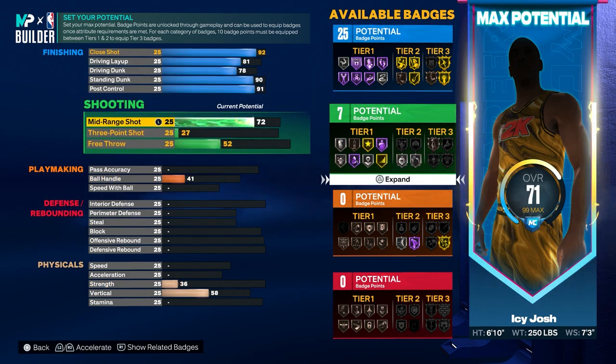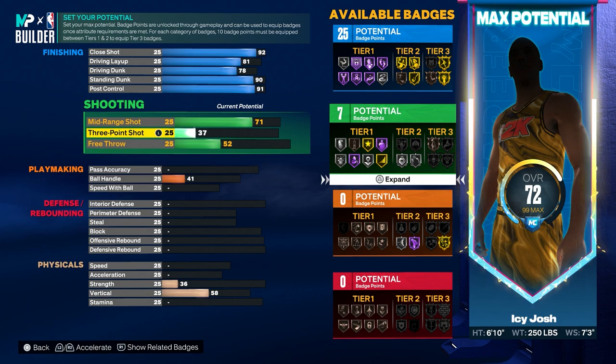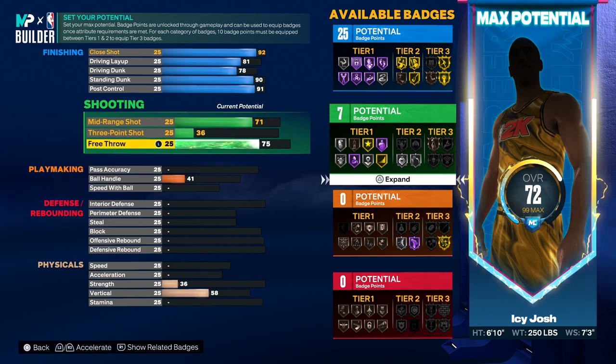For the shooting you want to go ahead and put the mid-range to a 72, then you want to put the three-pointer to a 36 and the free throw to a 75.